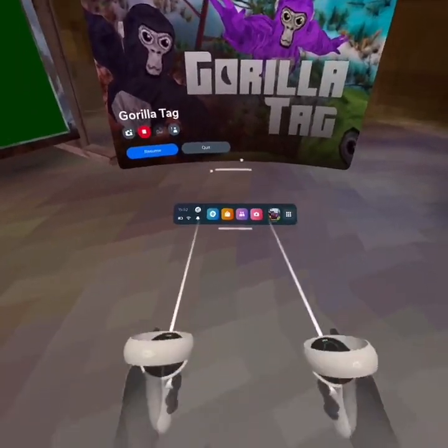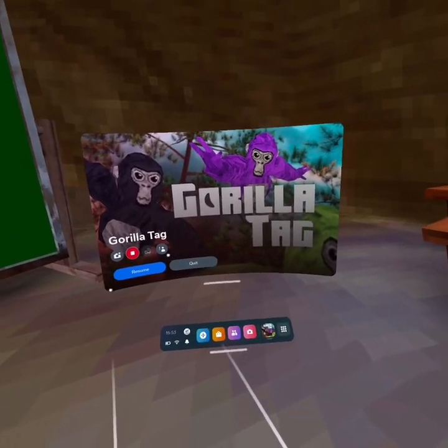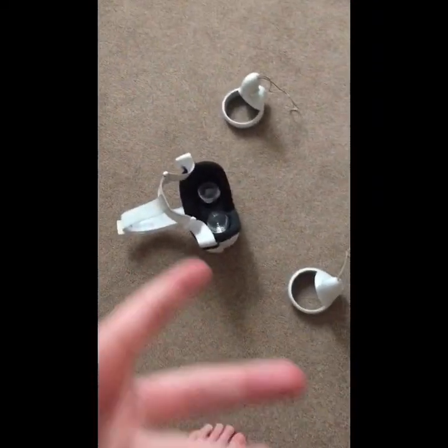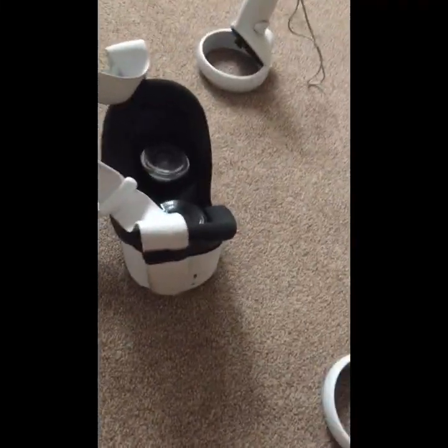Then just put your headset on the ground, turn your sounds all the way up, and just listen until the sound turns off. Wait five seconds and pick it back up. Set your controllers down — go with the lenses or it doesn't work — and you've got to restart. Yeah, let's just wait now.